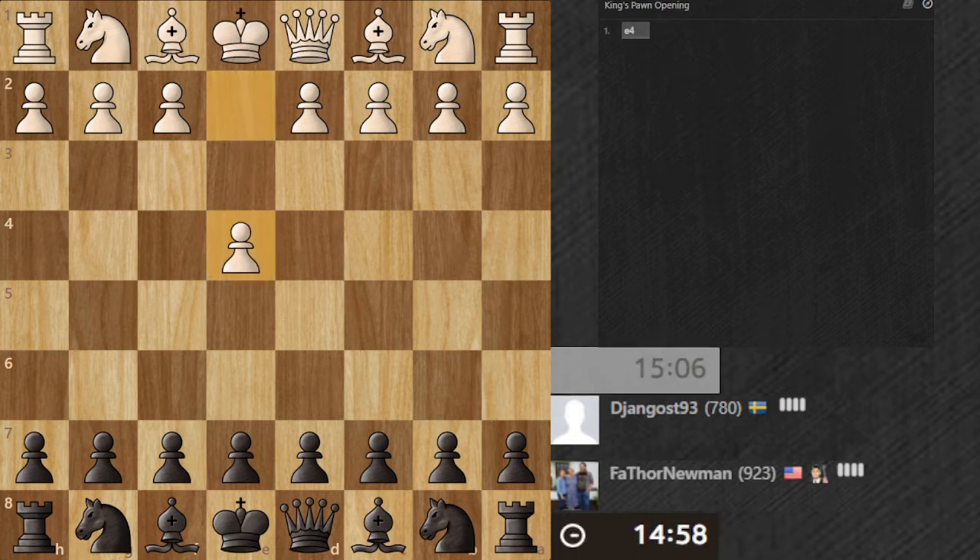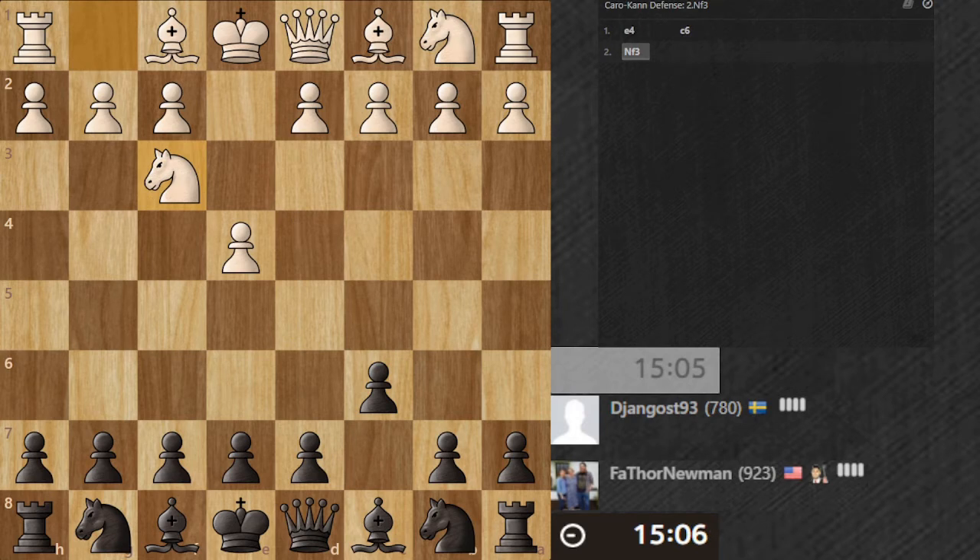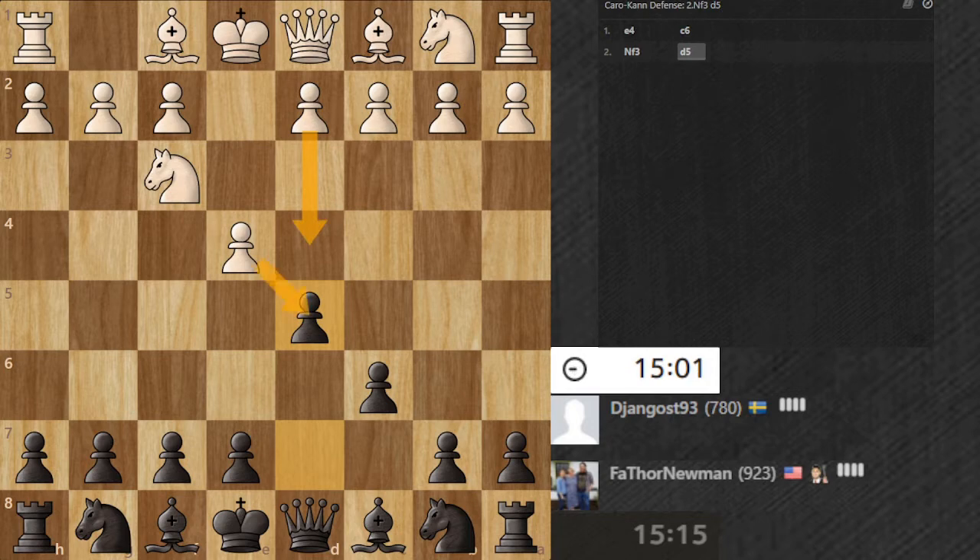All right, I think I got it. We're black, so we're going to play the Caro-Kann, which starts with c6. Hopefully they do this move, and then we will go d5. All right, that can still work — that or takes are the most common things I've seen.